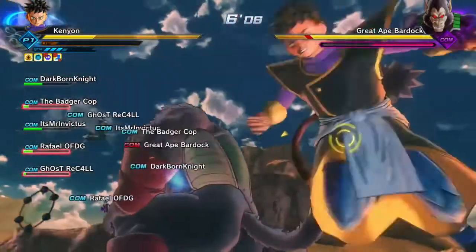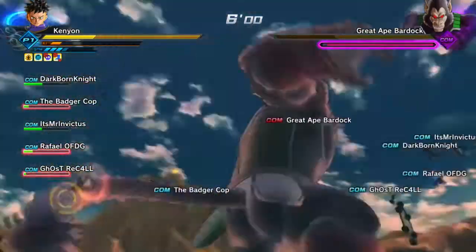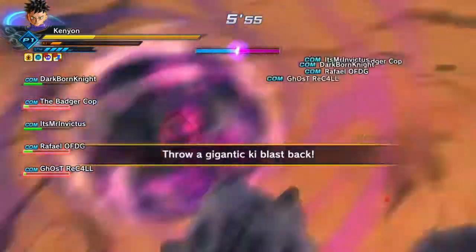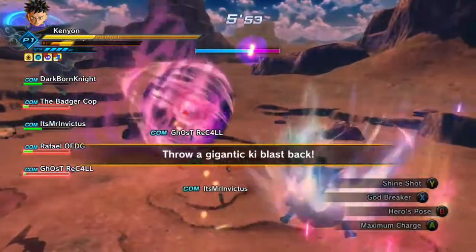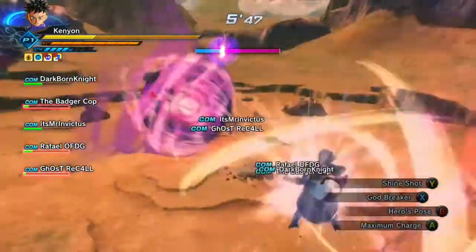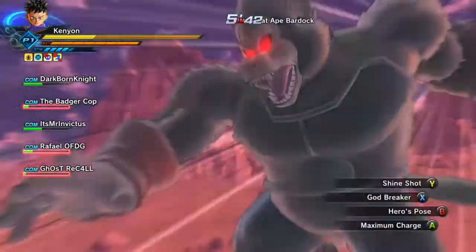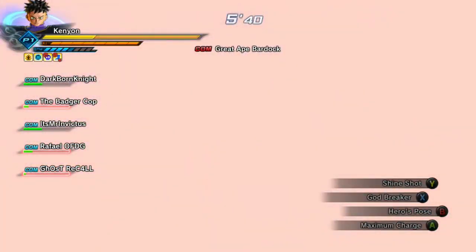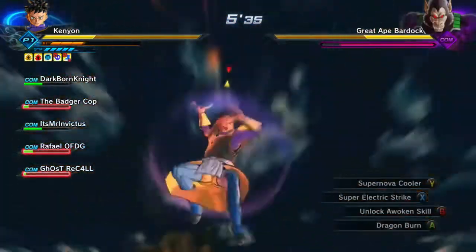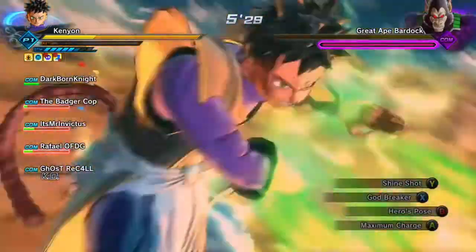As Bardock gets up, make sure no allies are blocking you. The AI can block attacks very well without my help, which gives me enough time and lets me save ki for Supernova.